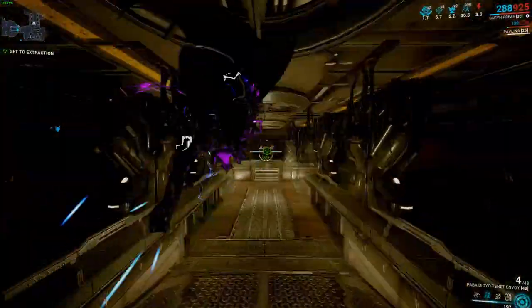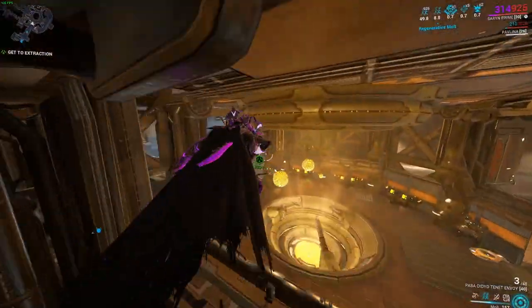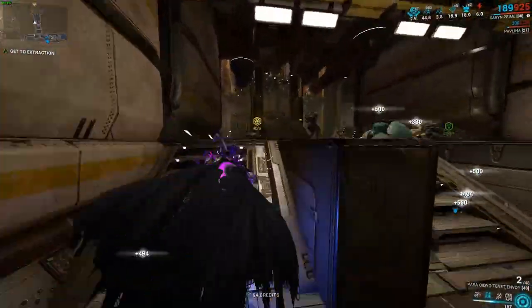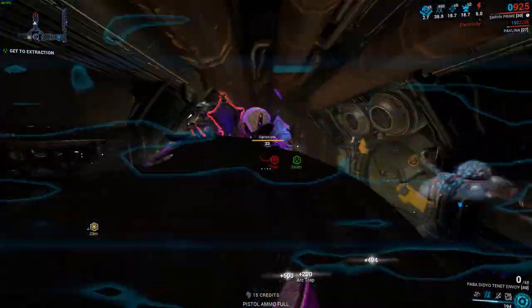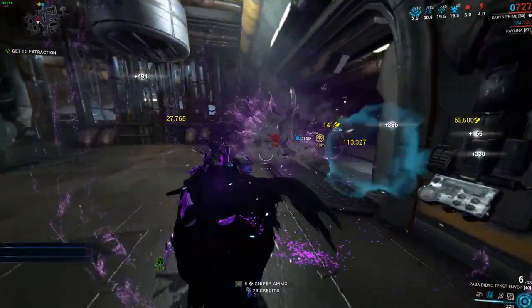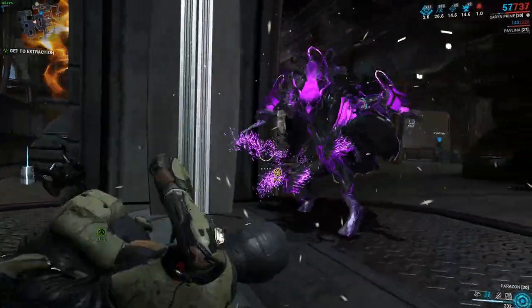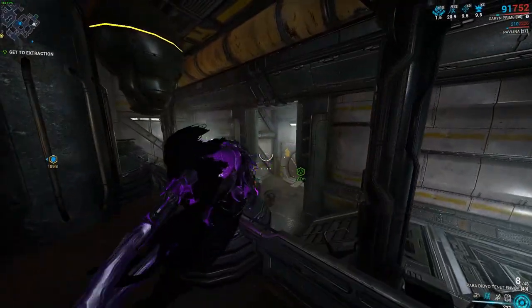If you do like the weapon, hold X on the target to assassinate it, leave the mission, and your Kuva Lich will spawn with their own unique name, Ephemera, look, and a certain elemental damage percentage. I got a Kuva Czar with 32% Toxin damage — not the best but okay. I think the lowest you can get is 25%, but correct me if I'm wrong. Your Kuva Lich will then occupy a planet — you'll see it all in red, blood-soaked and occupied.